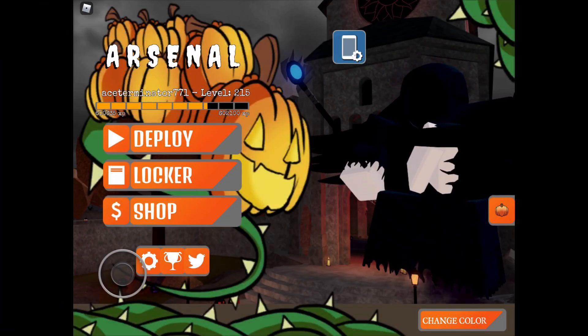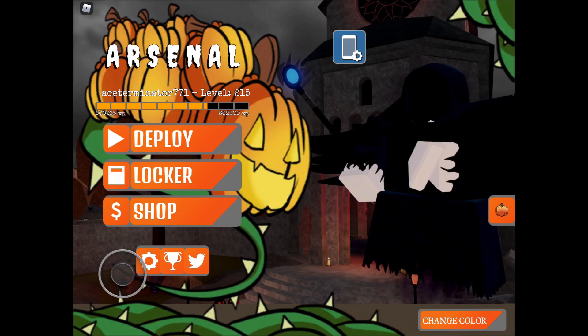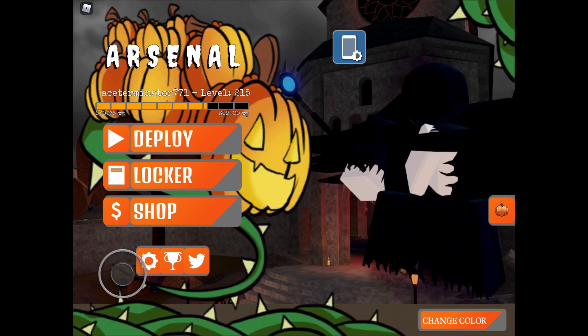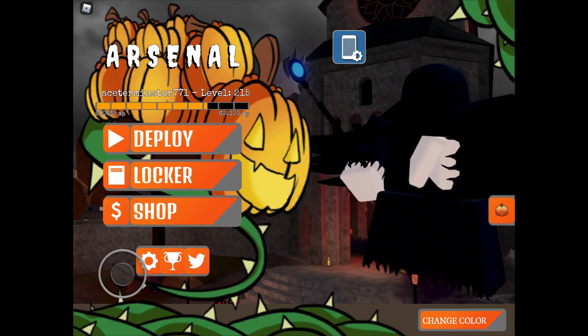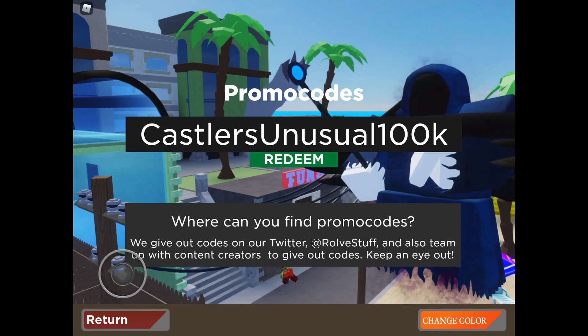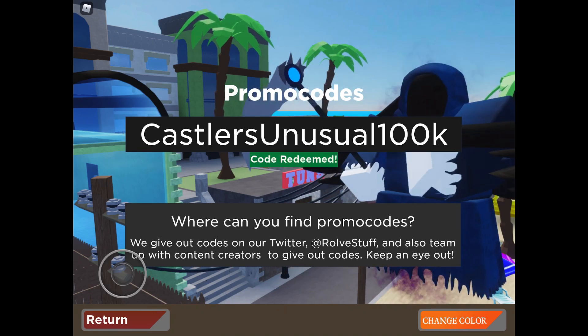Hey guys, welcome back for another video. Today I'm going to be telling you about the new unusual ace pilot skin and how to get it. The YouTuber Castlers, who is also a developer for Arsenal, just hit 100k subscribers on YouTube and he's giving out a free code for an ace pilot unusual. You type in 'Castlers unusual 100k' and press redeem code.